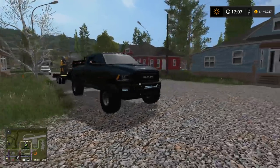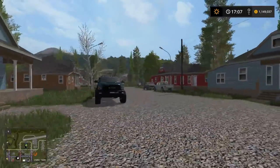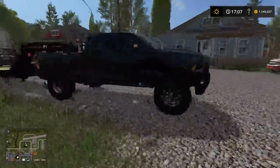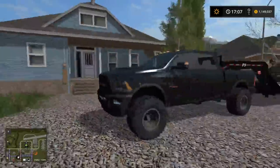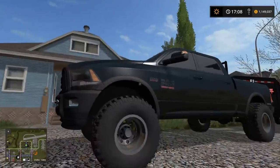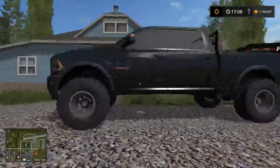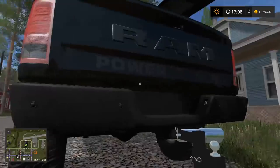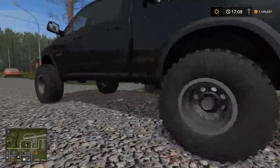What is up guys, it's Normano here, back with another Farming Simulator 2017 video today, boys and girls! We are doing some hauling. We have our nice good old Dodge Ram 2500 Heavy Duty Hemi 6.4 liter. Look at this bad boy, look at this monster — 4x4 Power Wagon, boys.